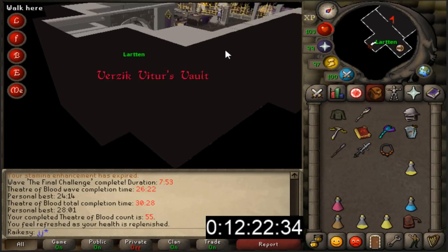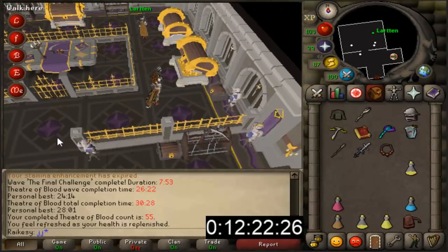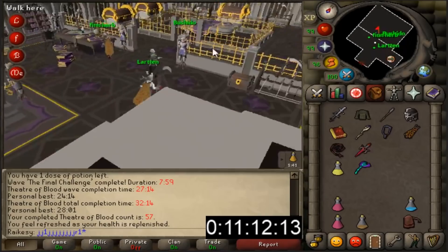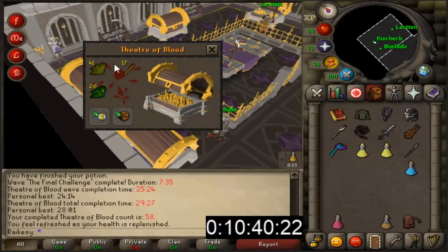Fair few deaths this raid - I will be surprised if we get a purple. No purple this time, unfortunately. No purple at all. Maybe the next one. No purples again. That's 58 raids without an item in my name so far.